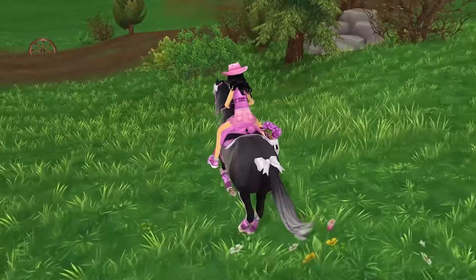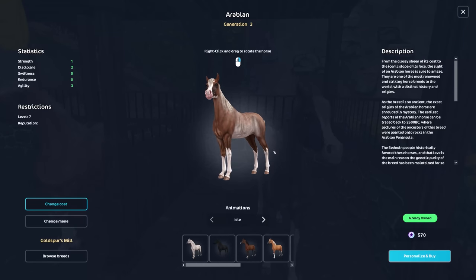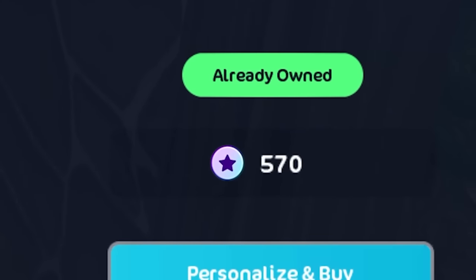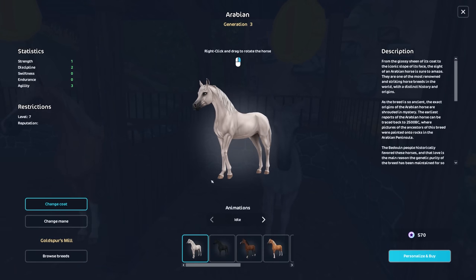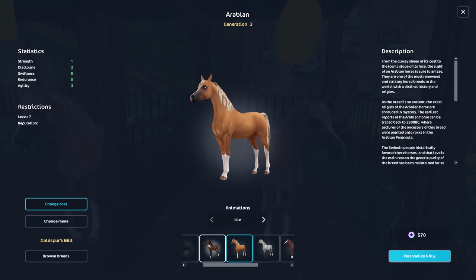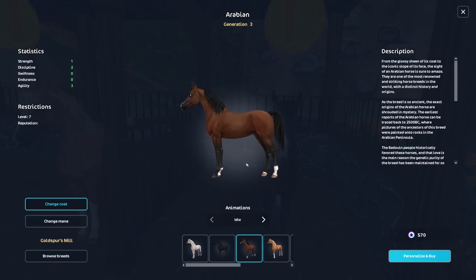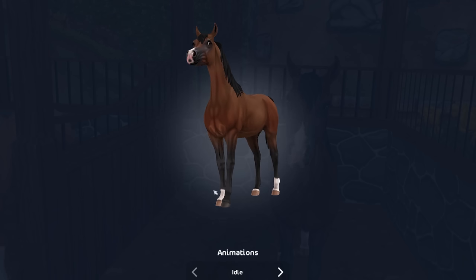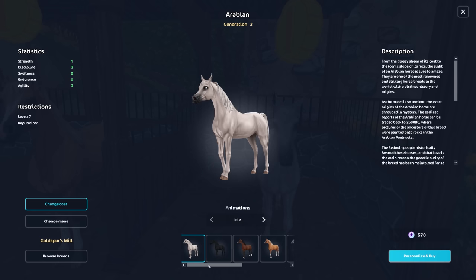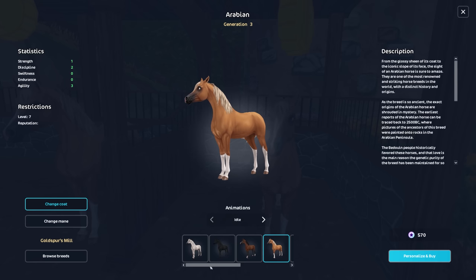So let's go to the Arabians first. Here we are at Gold Spur Farm and the Arabians are currently 570 star coins. The choices I have of Arabians that I don't own are this grey one or this Palomino here. Technically on this account I don't own the Bay Arabian, but I bought this horse on my alt account so I didn't really feel like buying a duplicate of that one.